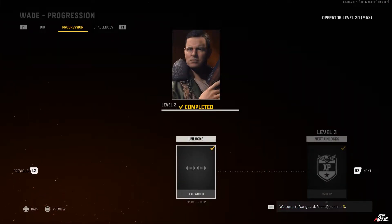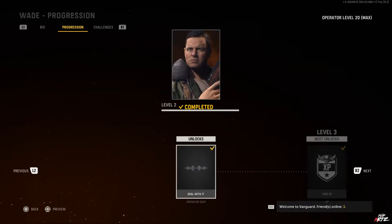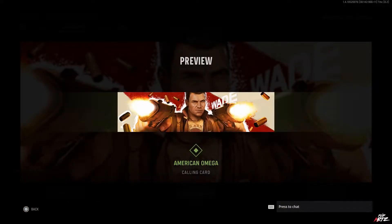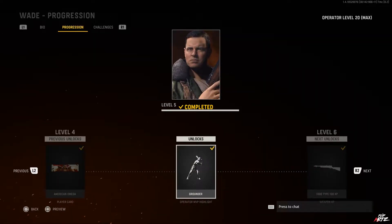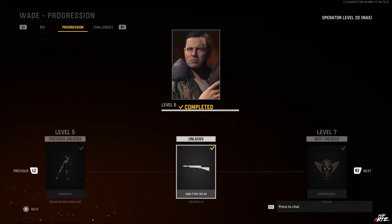Starting at level two, you get the 'Deal With It' operator quip. At level three, you get 1,500 XP towards your regular leveling — so towards levels 1 to 55 and prestige levels. At level four, you get the American Omega calling card. At level five, you get the Grounder operator MVP highlight. And at level six, you get 1,000 XP for the Type 100 weapon — basically weapon XP for that weapon.